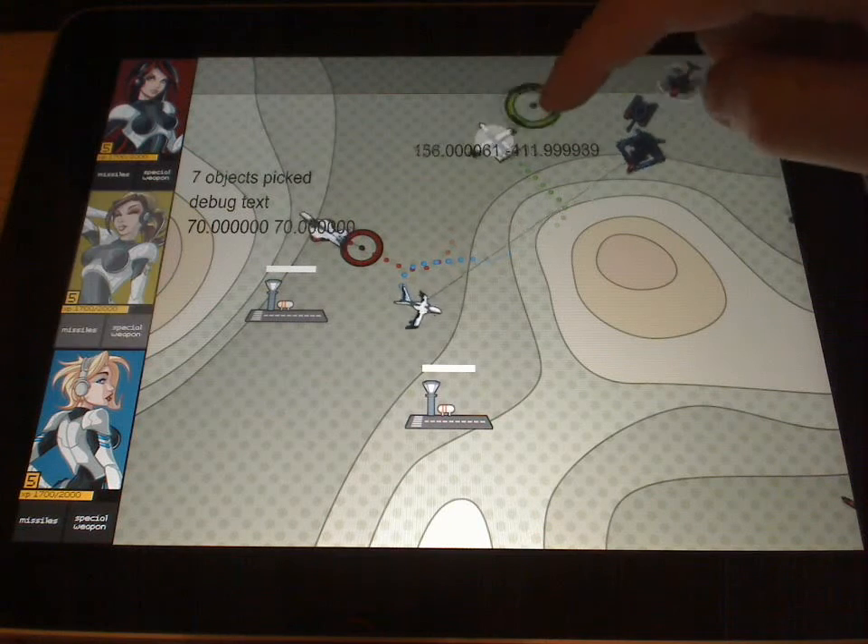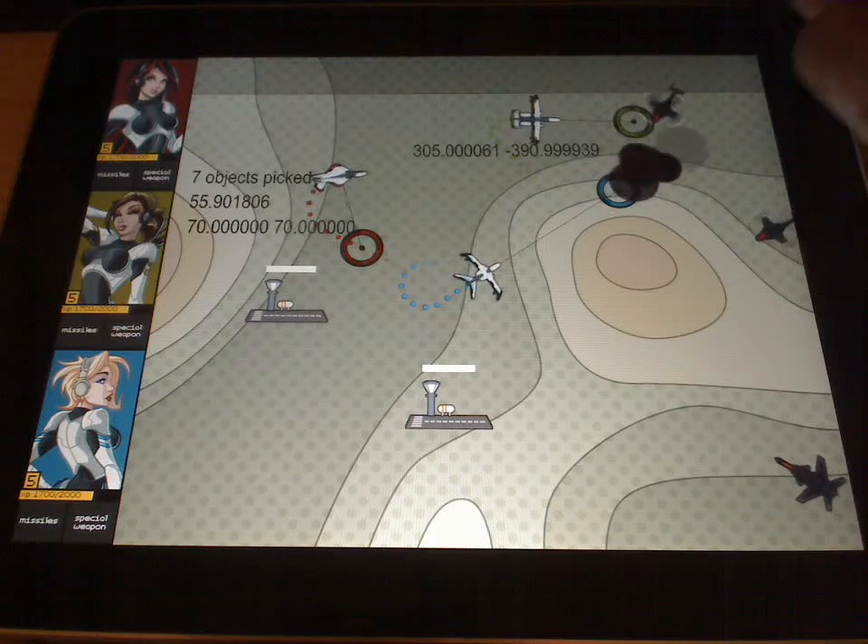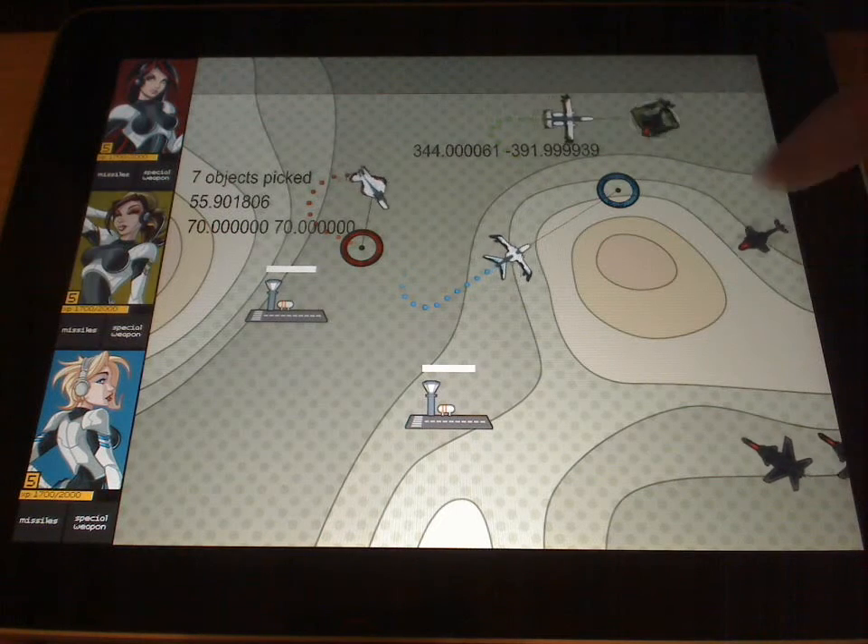The drones will automatically follow a target if you just release the target like that, and they automatically fire when they come into range.